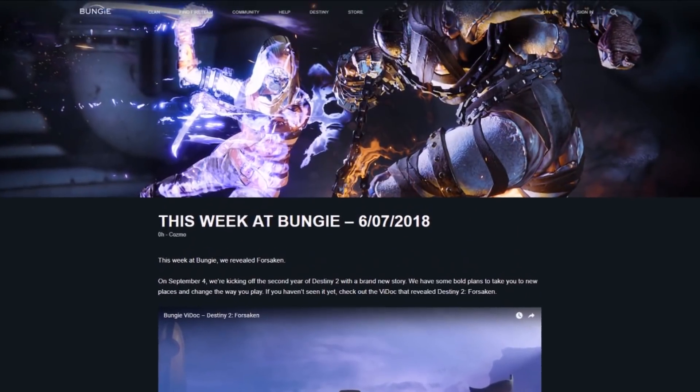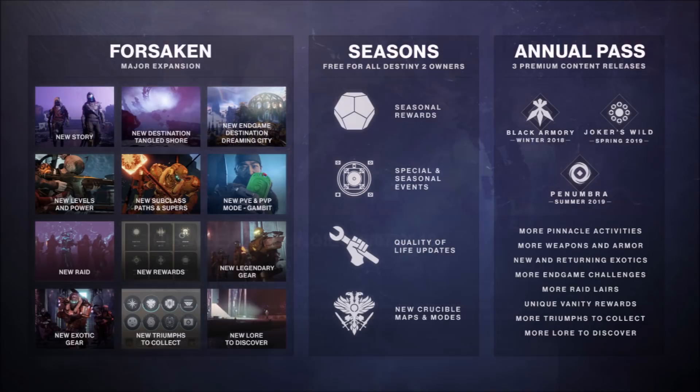Bungie's latest blog post has a heap of useful Forsaken info, so let's go through it. First up, Bungie released an image detailing exactly what players can expect from the Forsaken expansion, from every new season, and from the new Forsaken annual pass. The Forsaken expansion will contain a new story, a new destination — Tangled Shore — a new endgame destination — Dreaming City — new levels and power, new subclass paths and supers, a new PvE and PvP game mode — Gambit — a new raid, new rewards, new legendary gear, new exotic gear, new triumphs to collect, and new lore to discover.